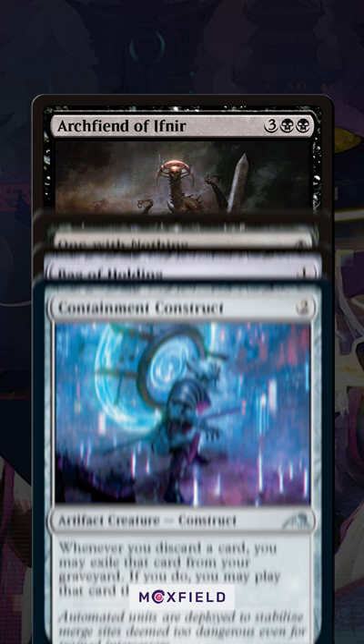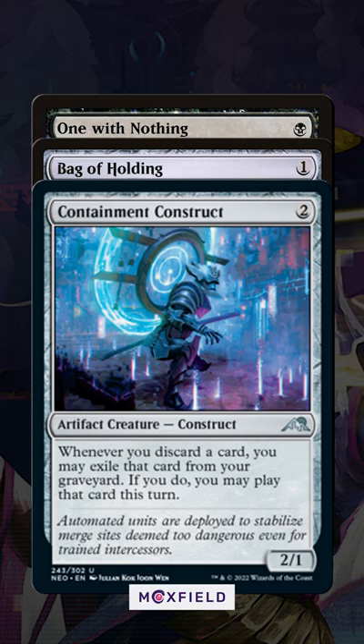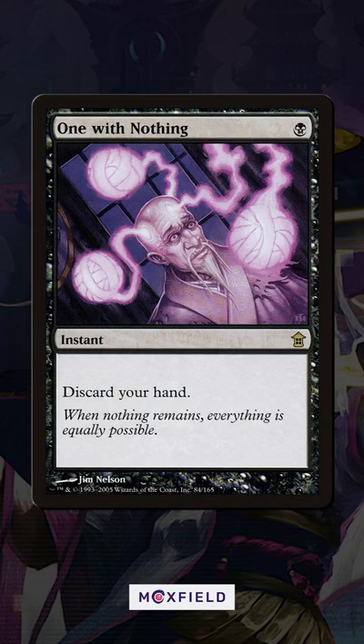New artifacts like Bag of Holding or Containment Construct out of Neon Dynasty can let you bank those discarded cards for future use, or protect them from your opponent's hand-hunting effects. Once again, it just goes to show — you can meme on these cards all you want, but there will always be a use for them.